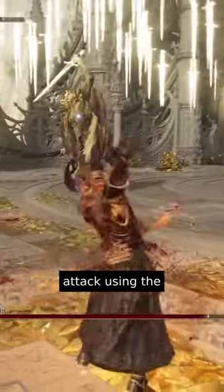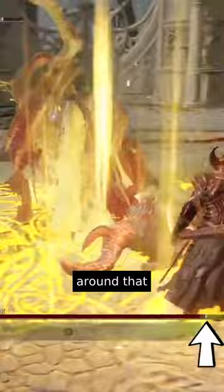You can interrupt this attack using the shackle. When his health gets to roughly around that point, he'll do that attack, at which point you can interrupt it using the shackle.